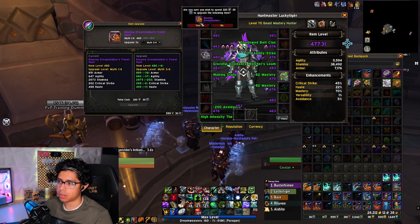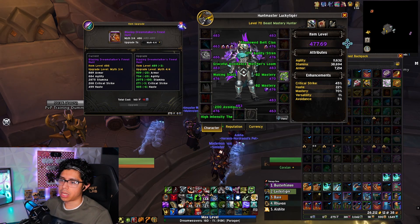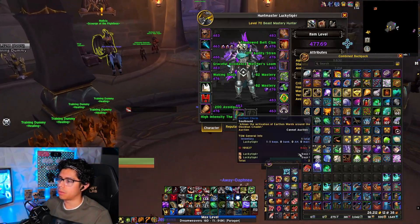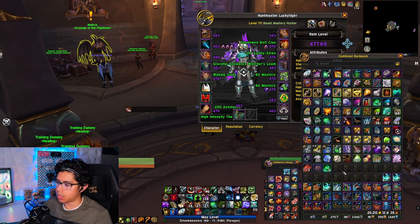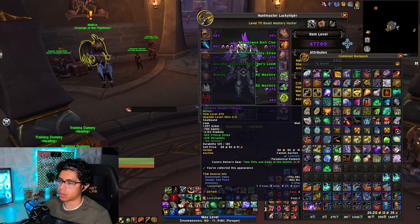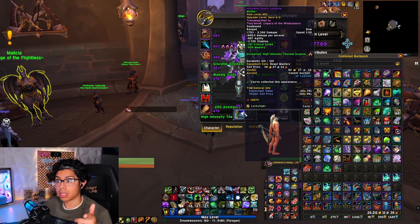We're going to hit 478 soon, and we have 486 shoulders — pretty sick, pretty happy about that. Still quite a few pieces that are Champion and will need some upgrades. Next week if I don't get anything for legs or chest, I do have a Hero chest which I can convert and bring up to 483, along with legs. If I don't get anything through the heroic run this week, I'll be making those changes to keep things upgraded.